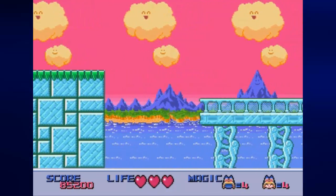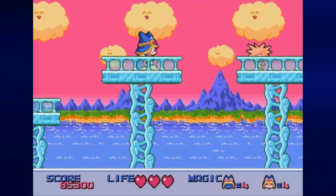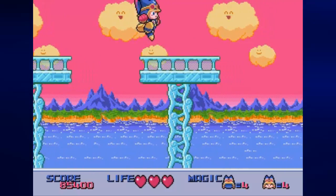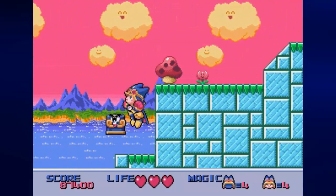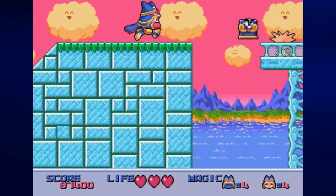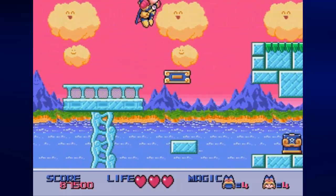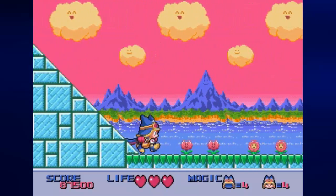Right here we start seeing some more bridges. Watch out for the enemies that slowly move back and forth — they can catch you out if you're not careful. You can be easily knocked off these platforms if you're very careless. Thankfully, once I went up this slope I had an object I could throw, and that guy usually catches me out — not this time.